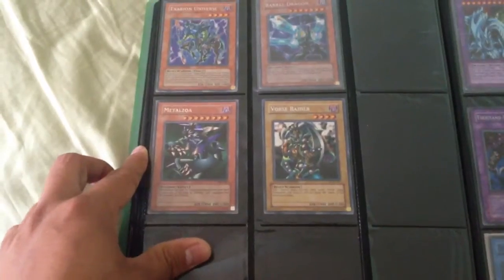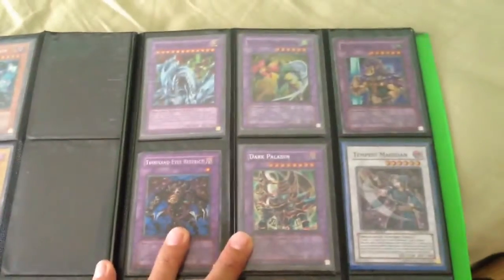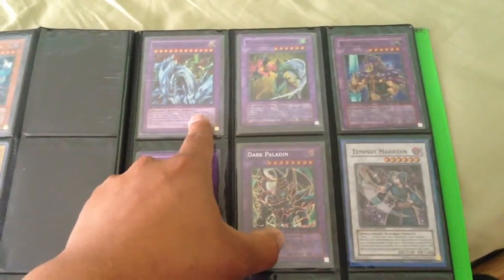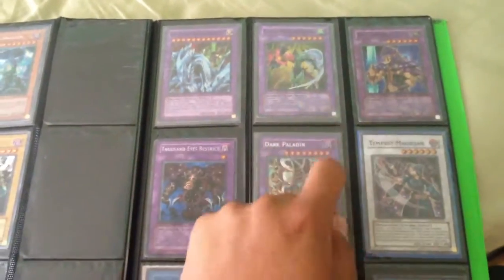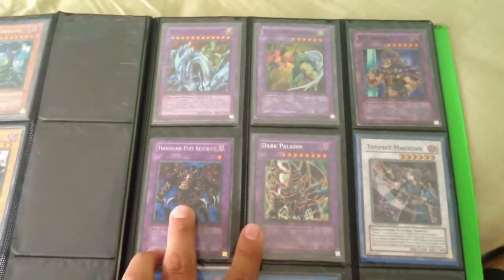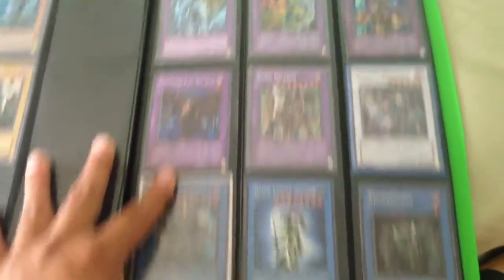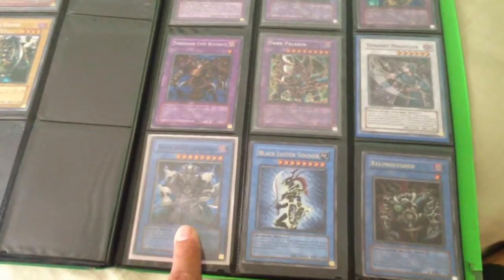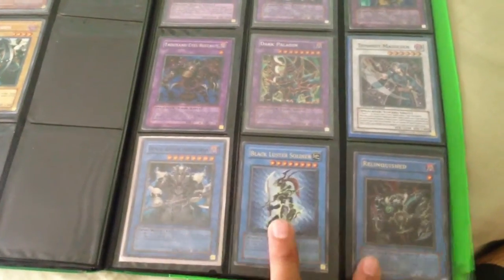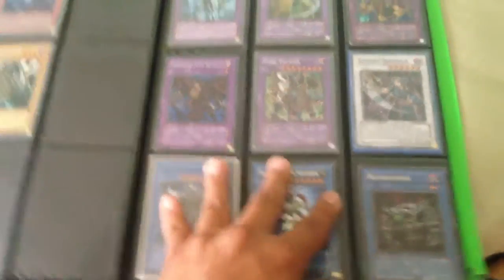Moving on, we have Secrets — Exerion Universe, Barrel Dragon, Metal Zeal, and Force Raider. Pretty much a lot of old cards, but pretty cool. We have Dragon Master Knight, another Elemental Hero Flame Wingman, Raiya Senshi — all super. These two are Secret: Thousand Eyes Restrict and Dark Paladin. Super Tempest Magician, Super Demise King of Armageddon. And two Ultra Rares — Blacklist Soldier and Relinquish.